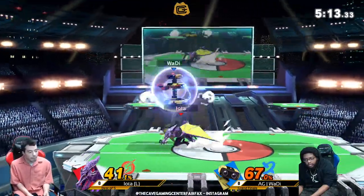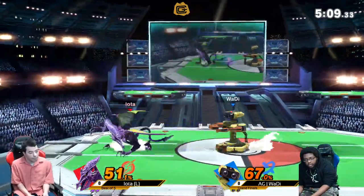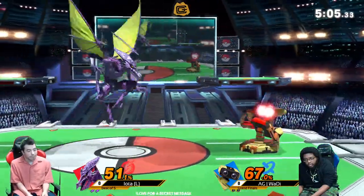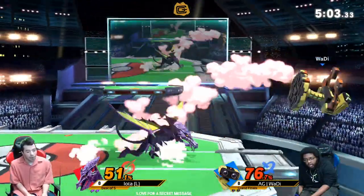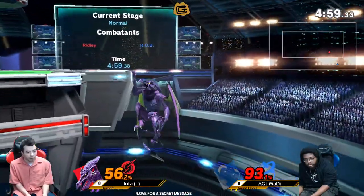Alright, good nair. Good aggressive from lead. Yeah, Iota covering the platform very well with his big disjoints. What I like about that nair through him on the shield is that Rob really has no option to hit right behind him. So he knows he can nair through there and he's not worried about anything — he's not going to get back aired. It takes way too long.